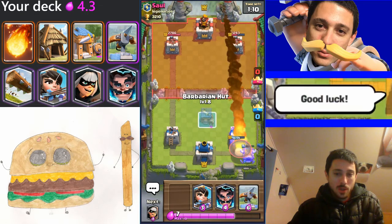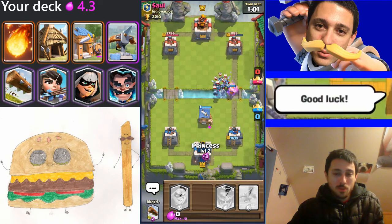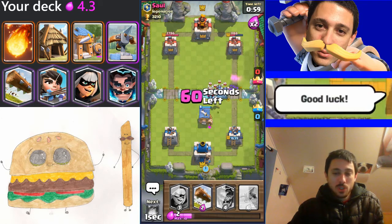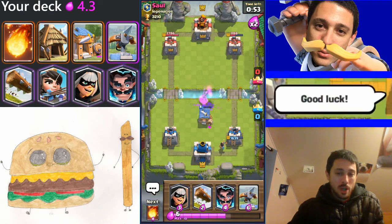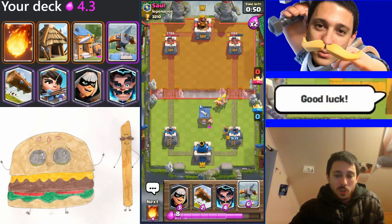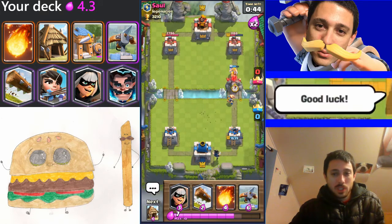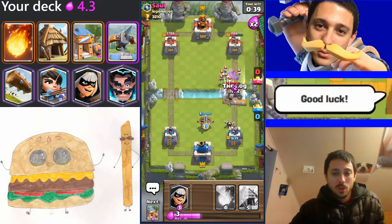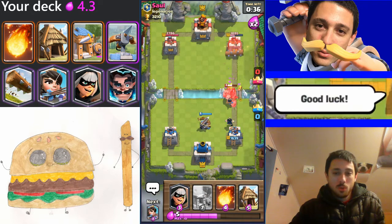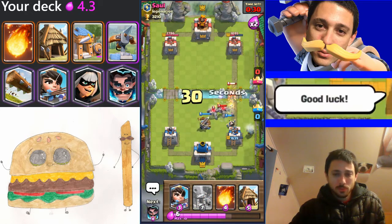He decided to rocket that. Let's see — I'm going to use the princess as my counter to the minion horde; she does a pretty good job, you just have to make sure she locks onto it. The barbarian hut actually pulled the minion horde to the center there, so the princess towers themselves would have done the job. I'm going to use the expo defensively here and go ahead and log that to get some chip damage off from the tower, and the expo will pull away the golem and do some good damage to it. Let me go ahead and bandit this guy.